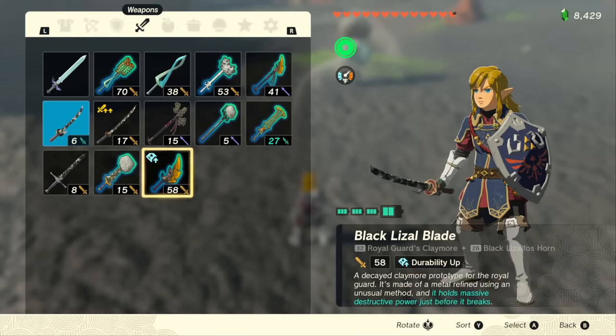If we pick it back up, we're going to notice that not only has the Black Lizzle Blade been fully repaired, but it also now has a new stat.